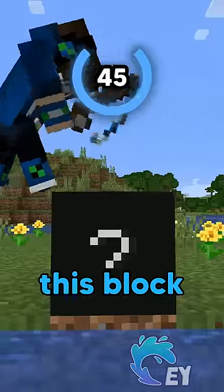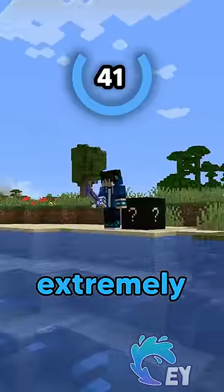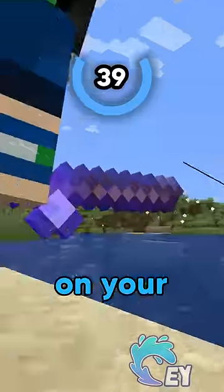Hit 3: this block can be caught with a fishing rod, except it's extremely rare to catch, so you'll need a lot of luck on your fishing rod.